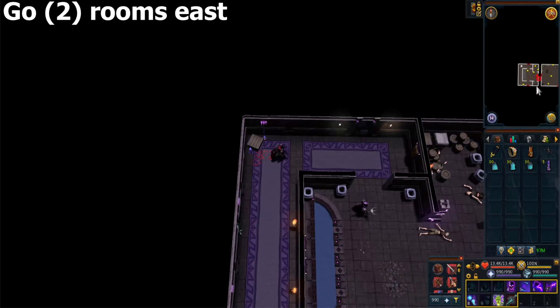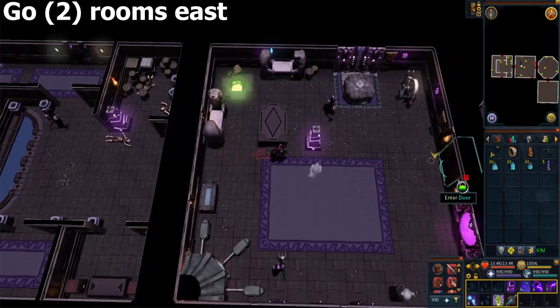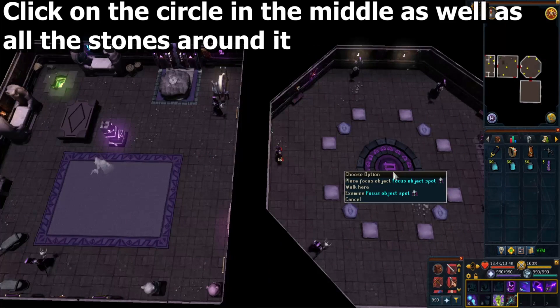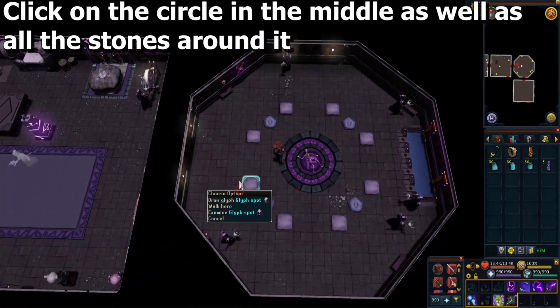Go two rooms to the east. Click on the circle in the middle of the room to place Utero's remains there, then click on all the stones around the circle to draw all the glyphs and place the candles on them.